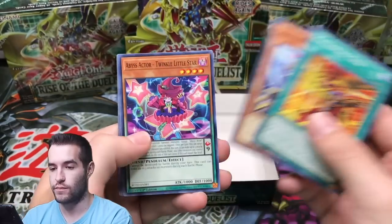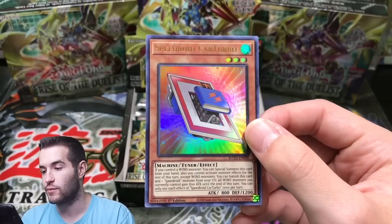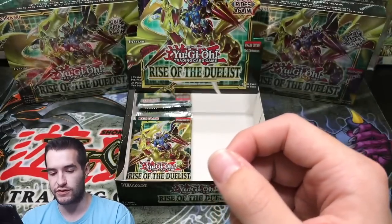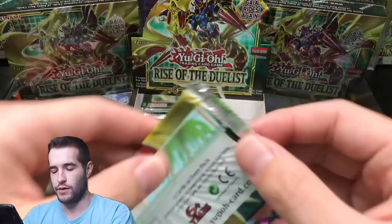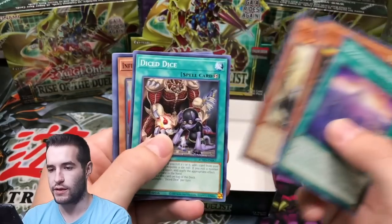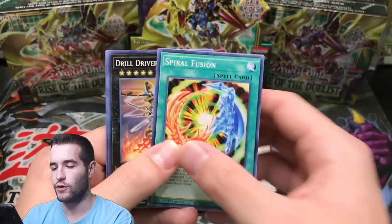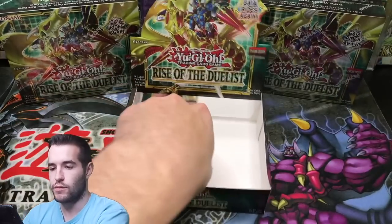Next pack. Speedroid Car Turbo, ultra rare — it's got a little book on it. It looks like a plug — like an outlet — with a book coming out of it. Dogmatica. Infernoble Knight Oliver. We're getting a lot more Infernoble Knights in here to go along with the Tune Chaos stuff. Infernoble Knight — hot clear. Two more packs in this box.